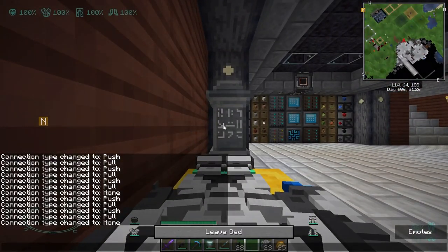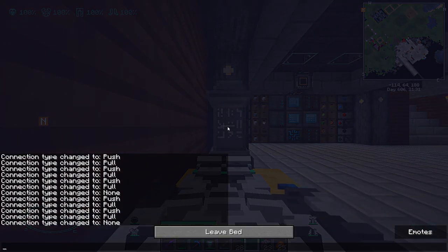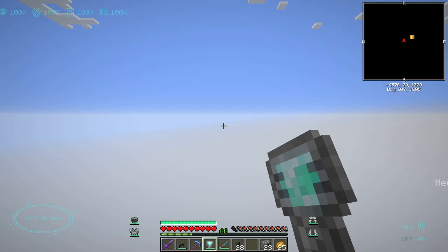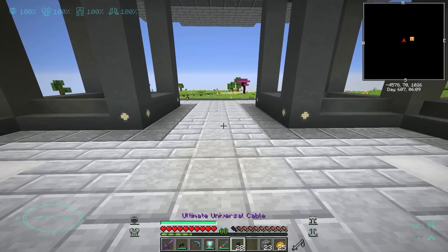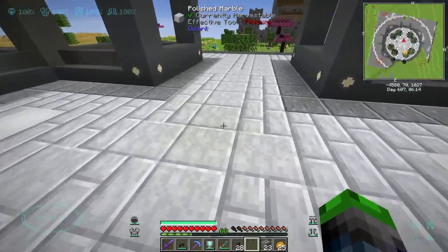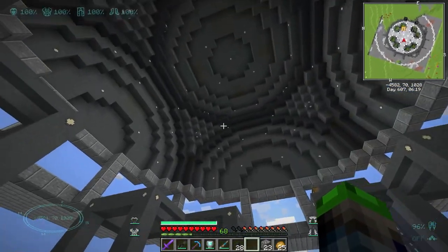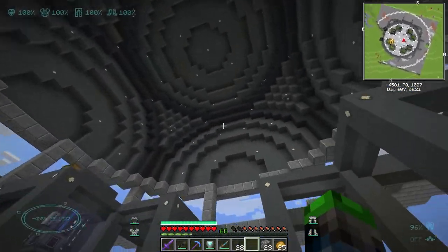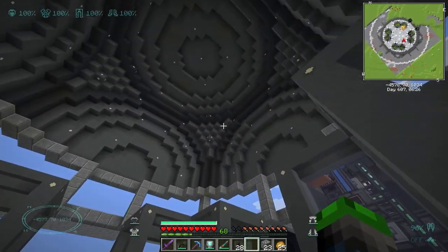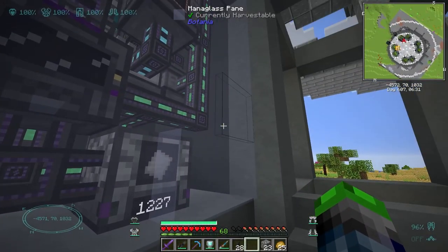I'll probably find a spot to do that in the new base, and while we're talking about the new base — once we wake up here — I did make some changes down below. I also made a change up top. I switched this out for marble brick. I'm really a big fan of how the polished marble and the marble bricks flow together. I also put these little dark accents in here — I think they look really good.